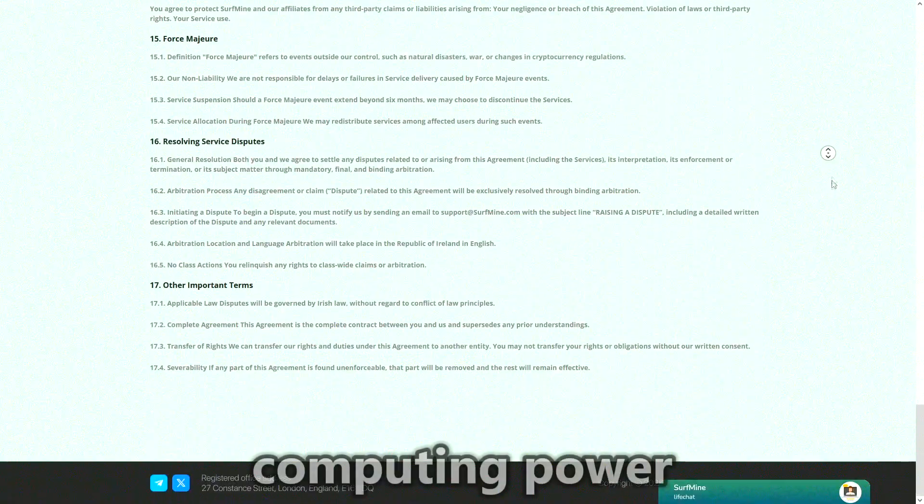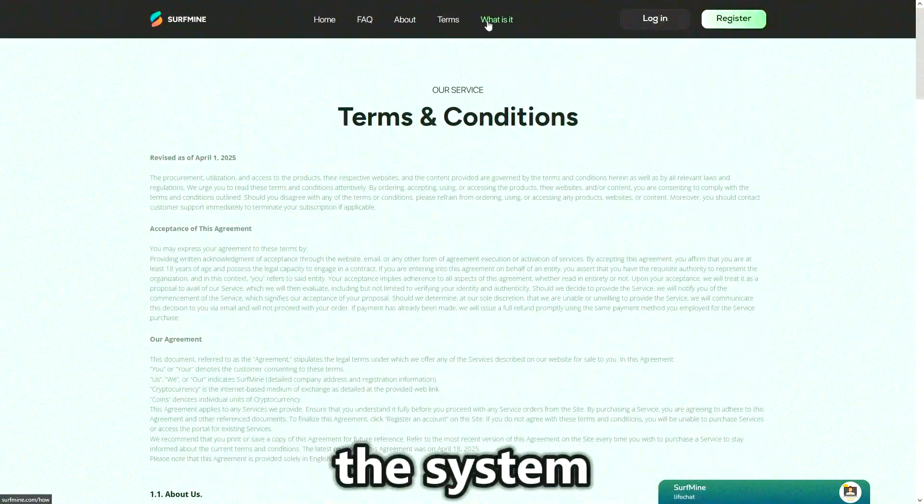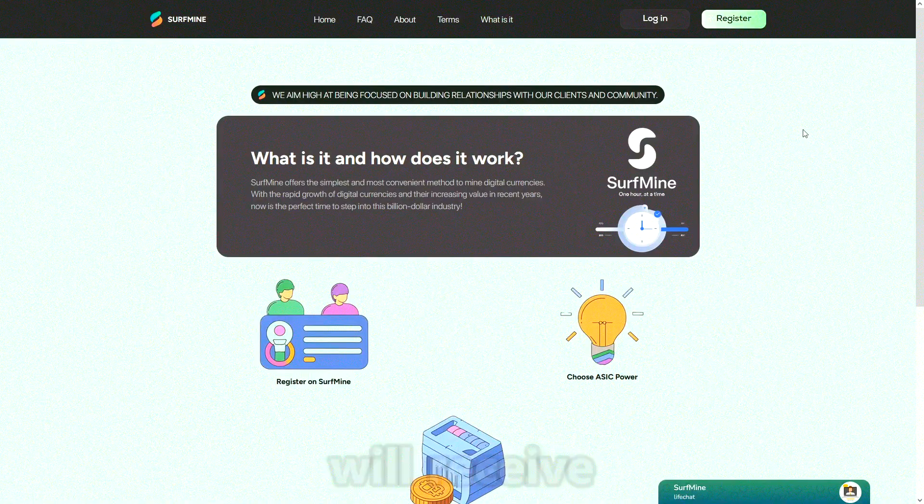The How It Works section states the following: you purchase computing power, choose a cryptocurrency for mining, and from that moment on the system will mine coins on its own, and you will receive profits to your balance. It's that simple.